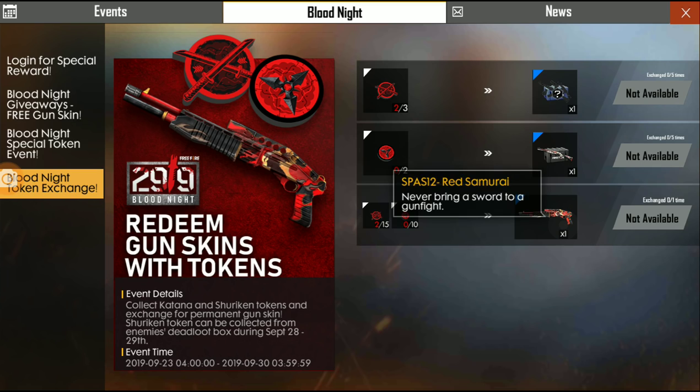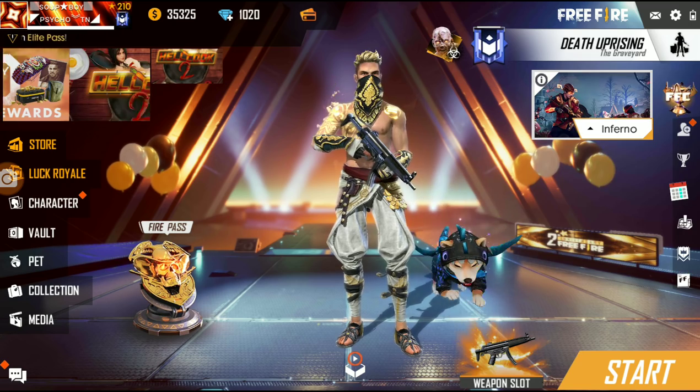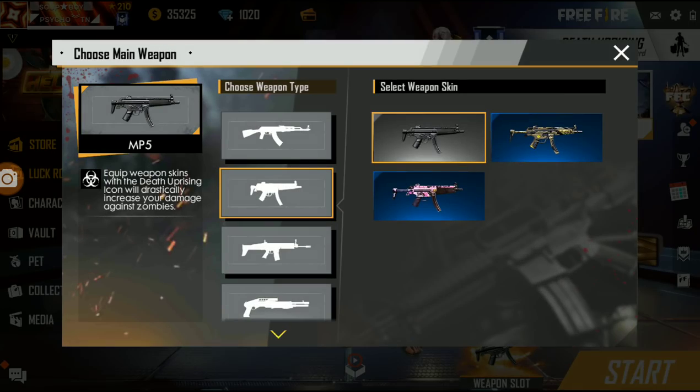The permanent gun skin is the Spastor Red Samurai. The Red Samurai has a Death Pressing Mode, and that Death Pressing Mode is the Dark Samurai.